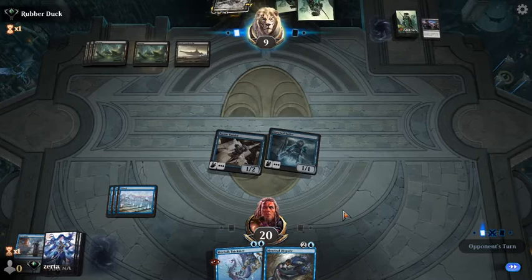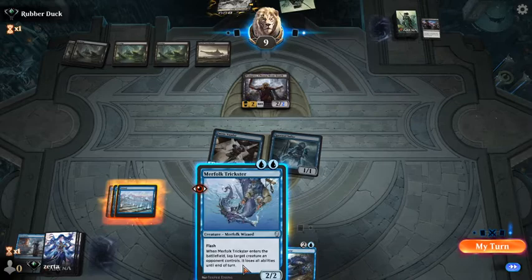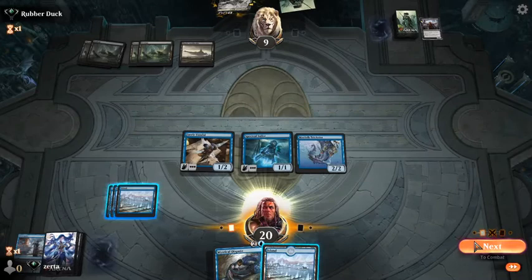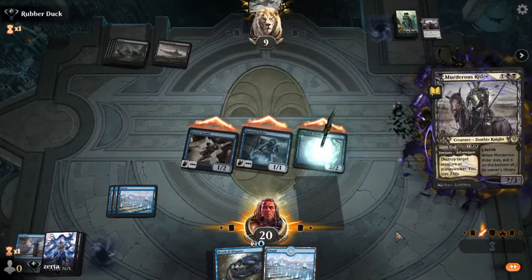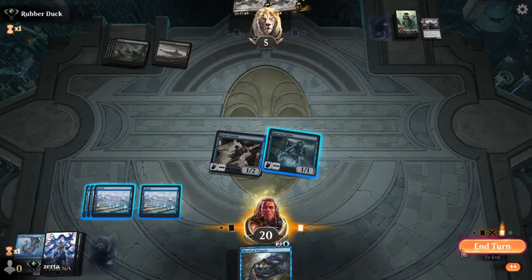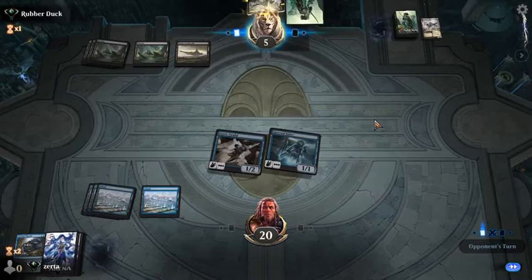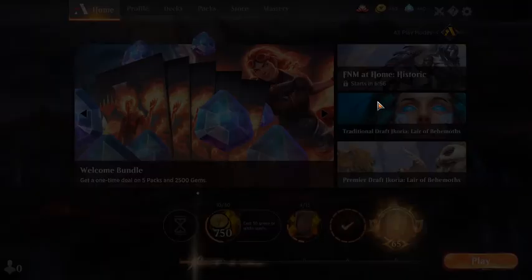And I believe this will kill that — yep, loses its toughness and gaining ability. That is the wrong creature to kill. We have Dispute open for their life link. We don't need our opponent gaining life. They conceded a little prematurely — they have a chance to crawl back with their second Murderous Rider. I wouldn't have given up quite that quick if I were them.